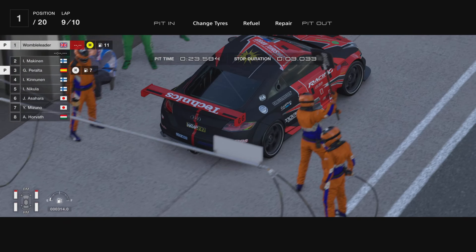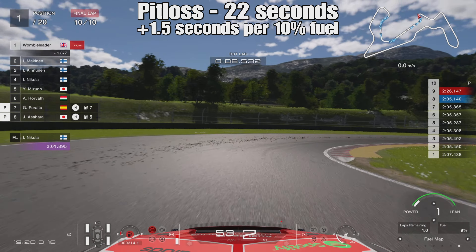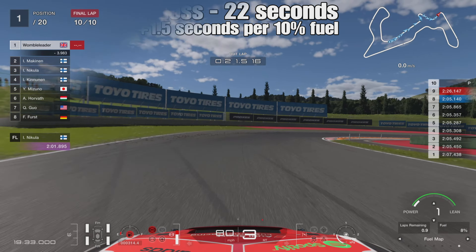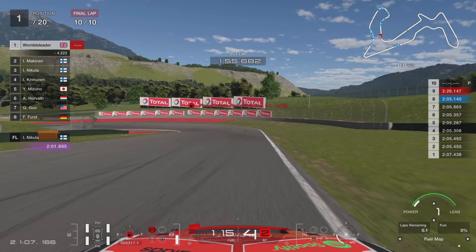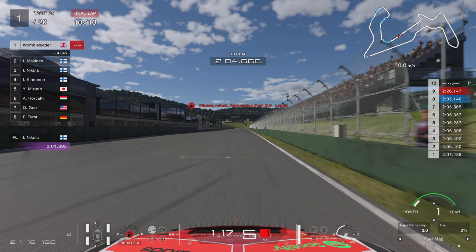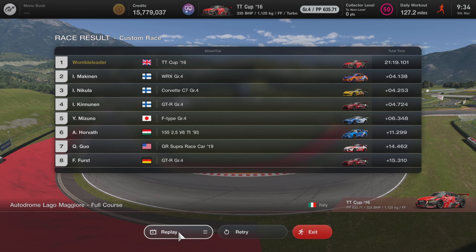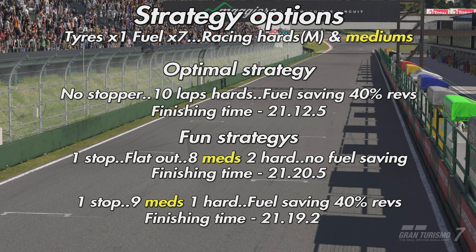Just changing the tires takes three seconds stationary. When we took on 25% fuel in the first strategy we were stationary for 7.2 seconds - so the fuel cost four seconds. Just changing tires costs 22 seconds in the pits. Given we're only about 1.7-1.8 seconds per lap faster on mediums than the no-stop pace, doing the math we can't make up enough time. Finishing time here was 21:19.1 versus 21:12 for the no-stopper - conclusively about six to seven seconds advantage to the no-stop.